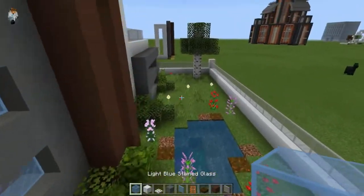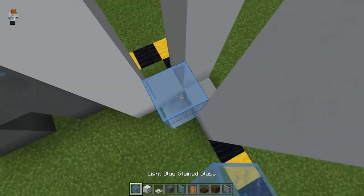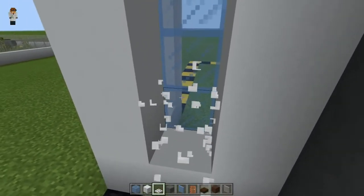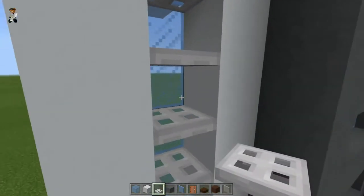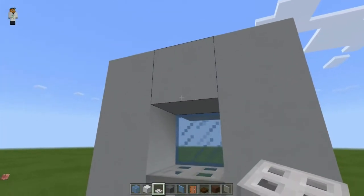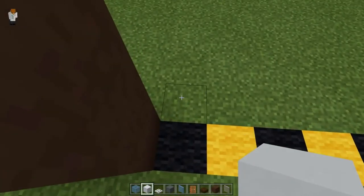Grab your regular blue stained glass and fill this all the way up to the roof, then place iron trapdoors on the top half all the way to the roof. You don't have to use iron trapdoors — slabs work just as well — but I like the thinner profile of the trapdoors.